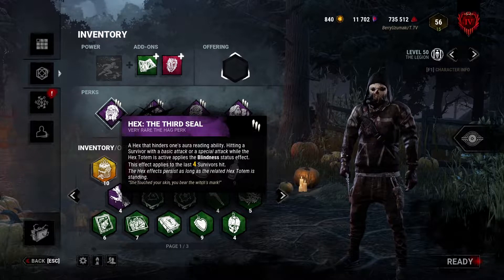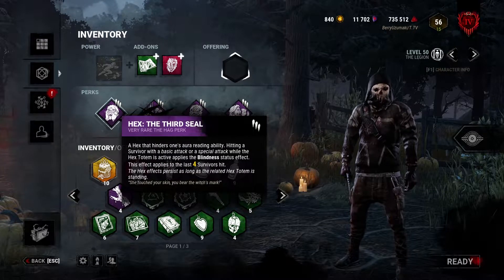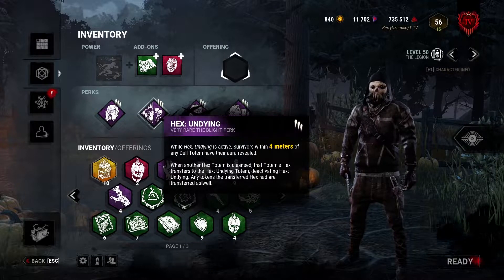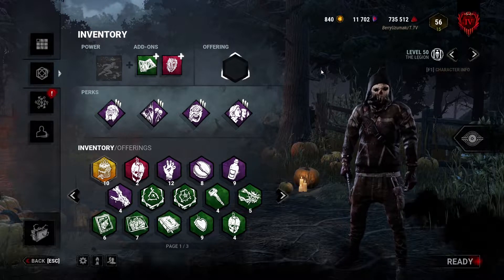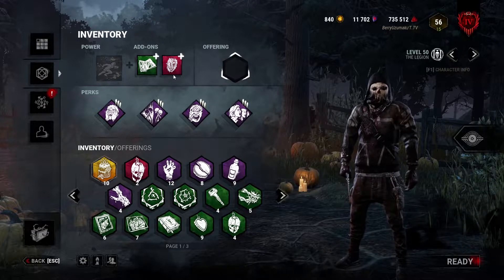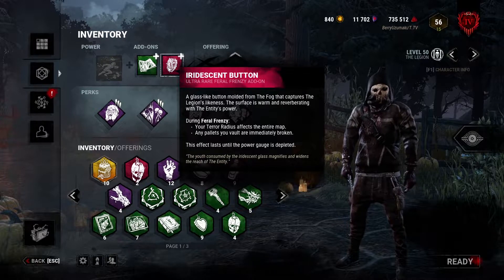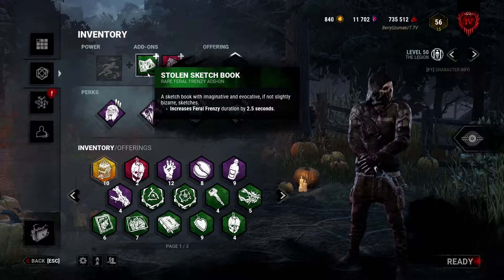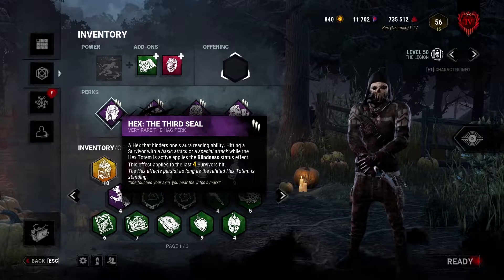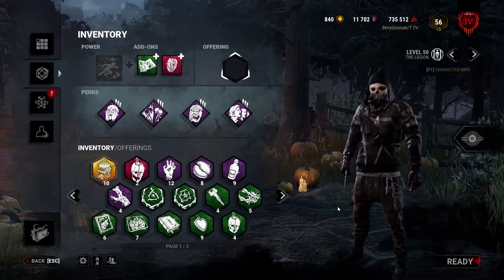This will be a great slugging perk along with Infectious Fright. In order to make sure that Third Seal actually lasts, I'm going to be using Hex: Undying. To make Legion just that much more terrifying in chase, I'm putting Enduring for the 1v1 and the Iridescent Button to break pallets very easily. With the Stolen Sketchbook, I hope to apply the Third Seal blindness status effect on more than one survivor even at the start of the game, so they'll be blind for a longer duration.